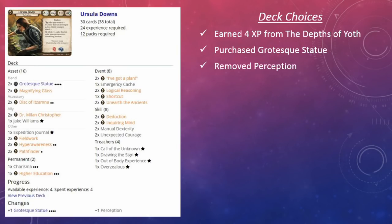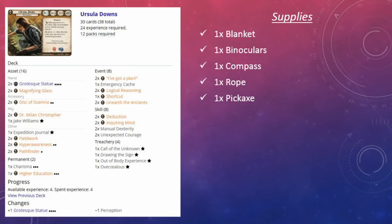Our skills include Deduction, Inquiring Mind, Manual Dexterity, and Unexpected Courage. We've got four treacheries in our deck: Call of the Unknown, which is a real pain to draw; Drawing the Sign, which we picked up in the City of Archives; and our basic weakness, Overzealous, which is one of the worst ones.